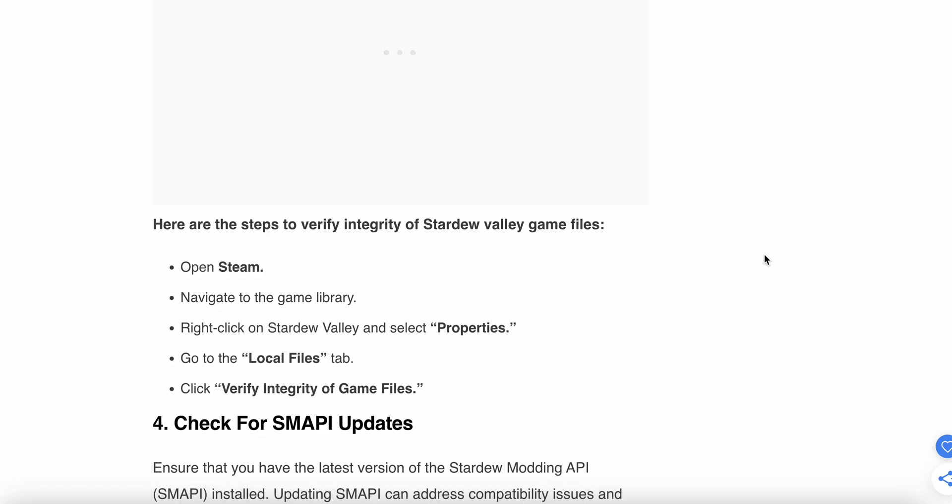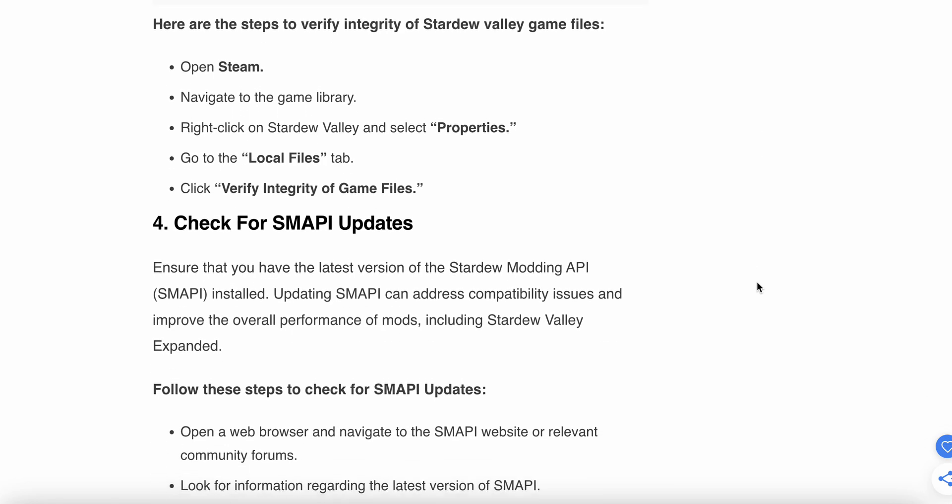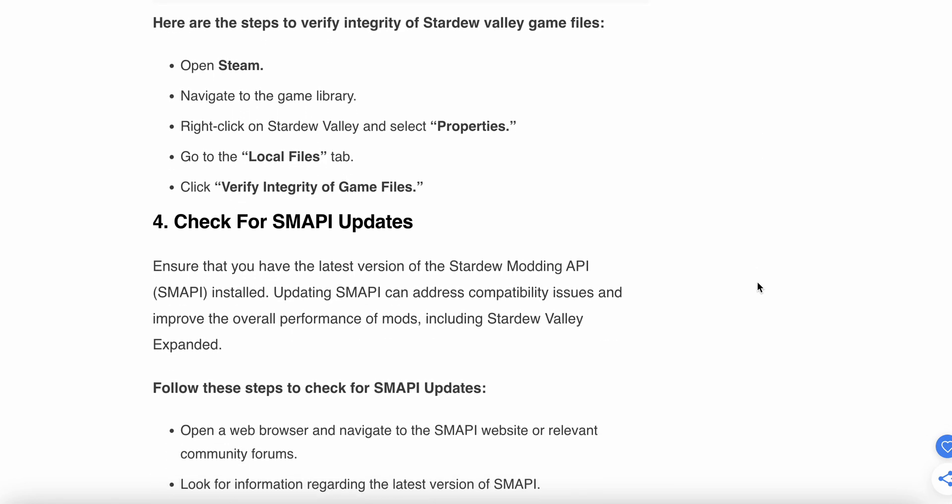Here are the steps to verify the integrity of the Stardew Valley files: open Steam, navigate to the game library, right-click on Stardew Valley, select Properties, go to the Local Files tab, and click Verify Integrity of Game Files.